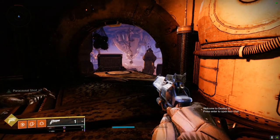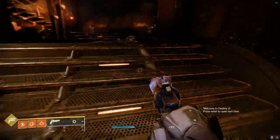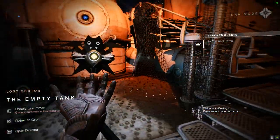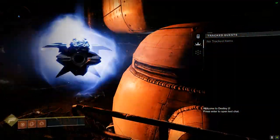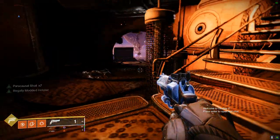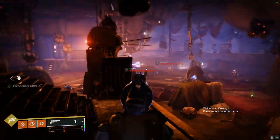After you get your seven paracausal stacks, or however many you want, once you fire the gun, pull out your ghost and just wait for the hand cannon holster to take effect. You should pull out Hawkmoon with another bullet ready to go.